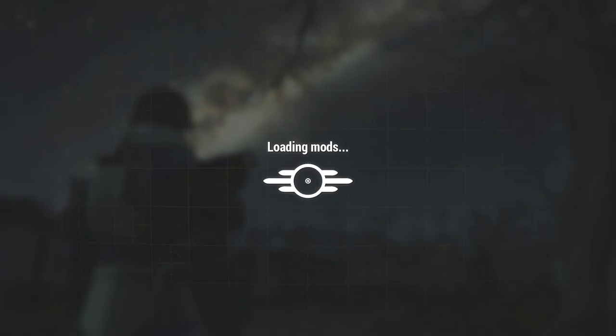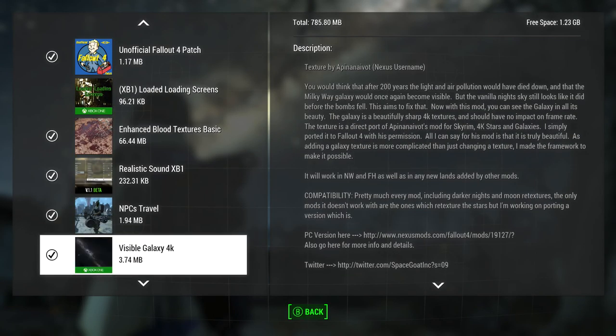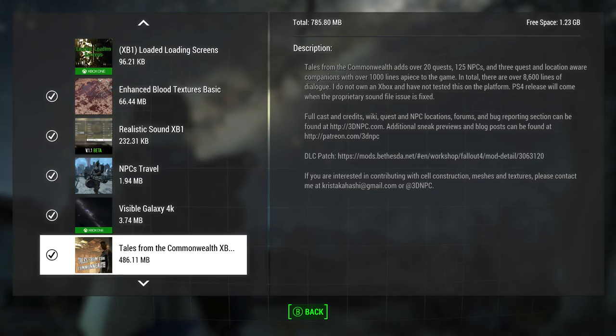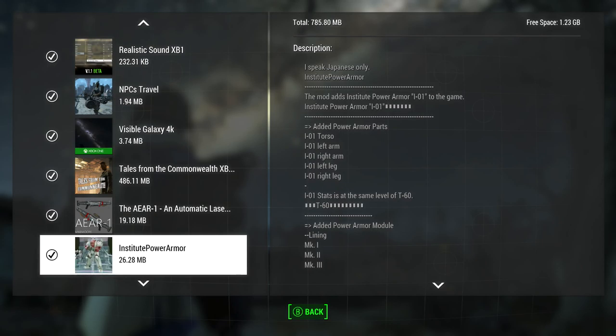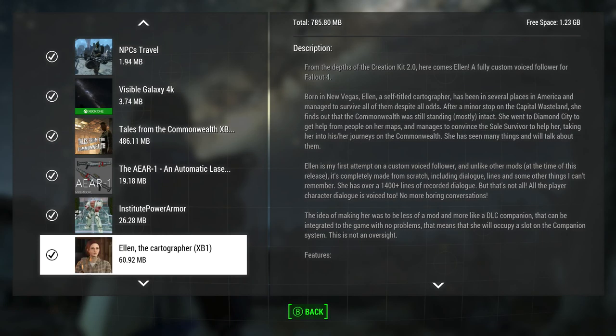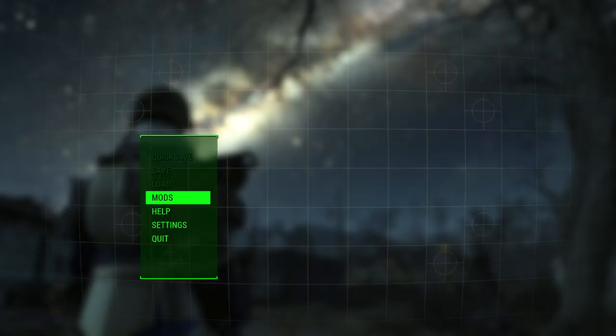Alright, let me make sure we got to everything. We did the Visible Galaxy, Tales from the Commonwealth — there's just so much to do there, it's a good mod to download. The laser rifle I'll keep trying to find. The Institute Power Armor we showed off but it didn't work out too well. Ellen is a good follower, and the .44 Auto Magnum is good. Alright guys, see you next time for T-Rox Mod Box.